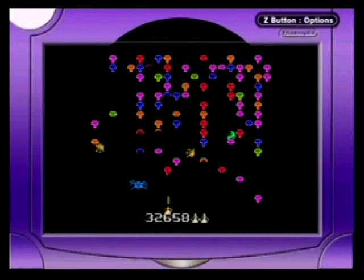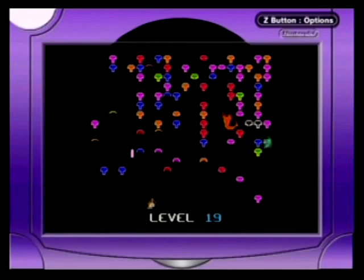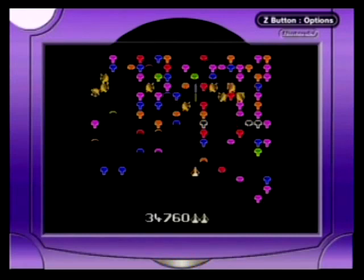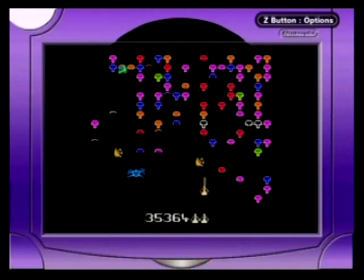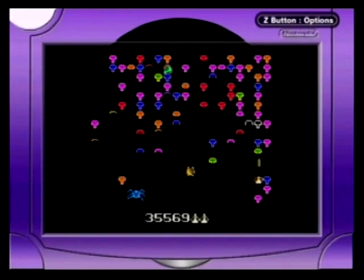Later re-releases of Centipede would add Super Game Boy compatibility, which basically means a special border or something. And playing this on a Game Boy Color will give Centipede a bit of a color scheme in an attempt to mimic the color palette of the original arcade Centipede. It doesn't really work, but the effort's appreciated, I suppose.